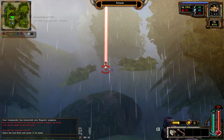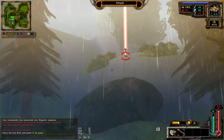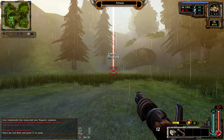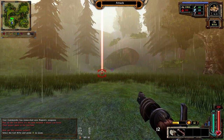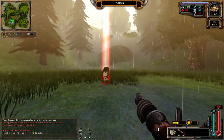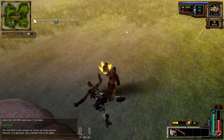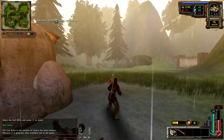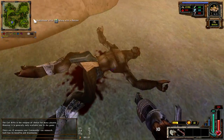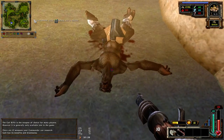Select the coil rifle and press Z to zoom. I'll zoom - I'm a noob so I have to zoom. Come at me bro. The coil rifle is the weapon of choice for many players; however, it is generally only available late in the game. There are 12 weapons your commander can research, each with its own benefits and drawbacks.